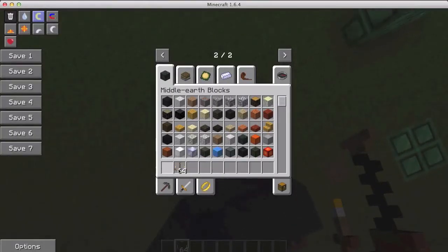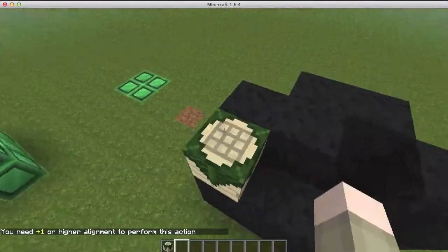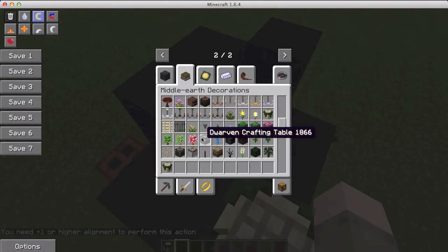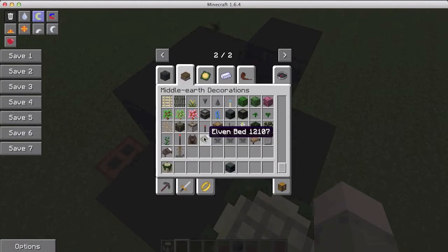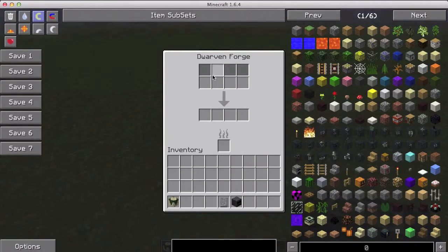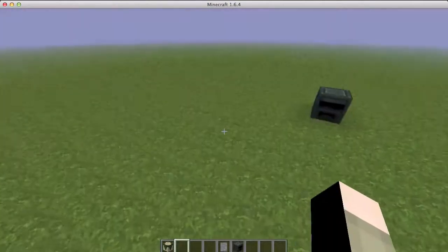Yay — more light sources in Minecraft! There are a bunch of different kinds of chandeliers. Also: the elven crafting table, some new ladders, some steel bars, the dwarven crafting table, the dwarven forge, the orc crafting table, more crafting tables, some cool beds, troll statues, tavern doors, dwarven doors, and the armor stand.